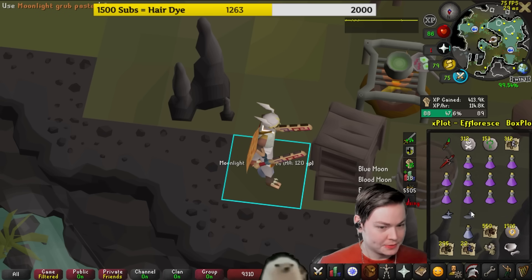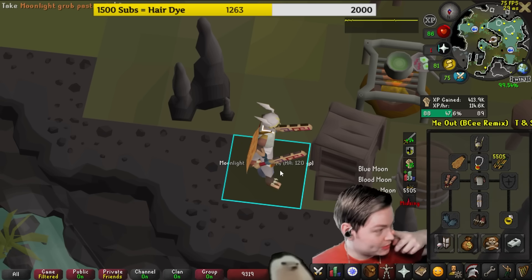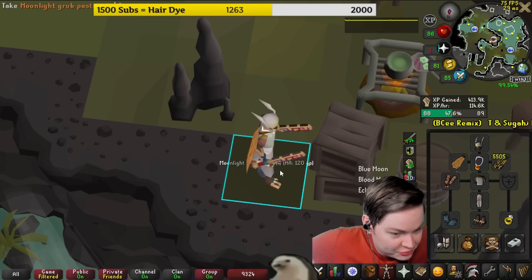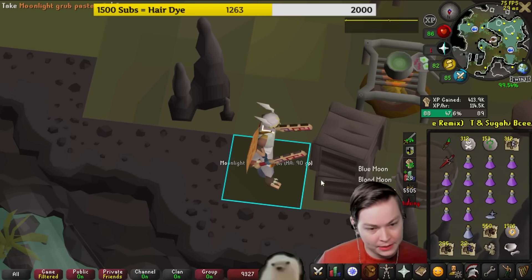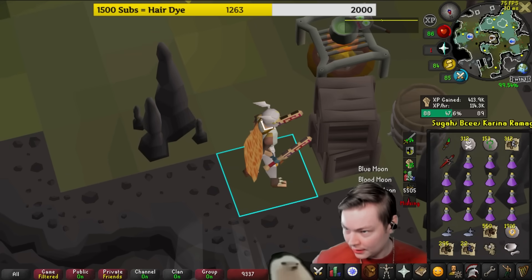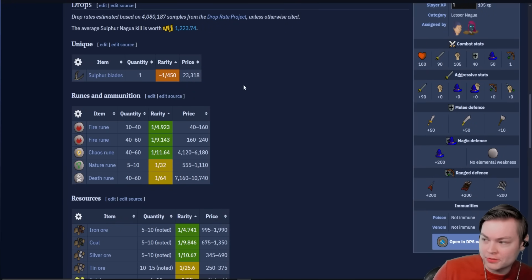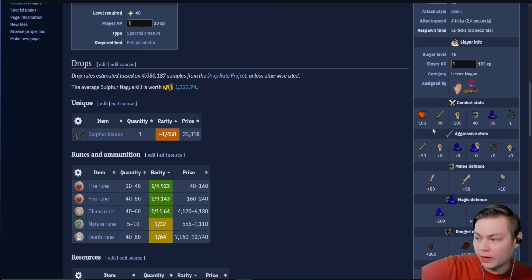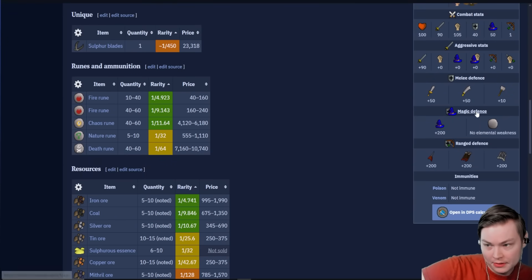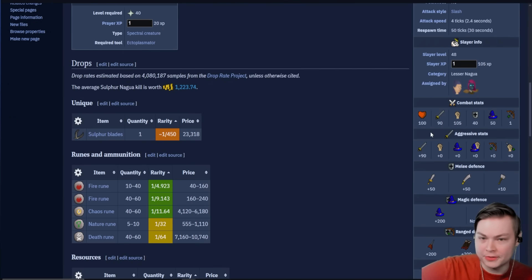What are your weapon options? You want a double-hit weapon for that extra 8 damage instead of extra 4. They drop Sulfur Blades at 1 in 450, so they drop a weapon that's good against them — if you kill them for a while, you eventually get one. Sulphur Nagas are weak to crush, not slash, and these are a slash weapon, but they don't have much defense so it doesn't matter that much. Sulfur Blades are still a solid option.